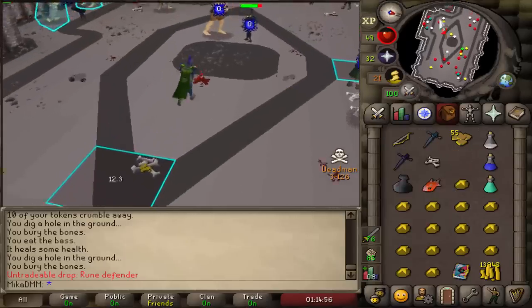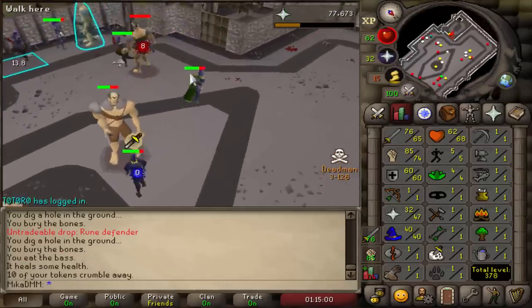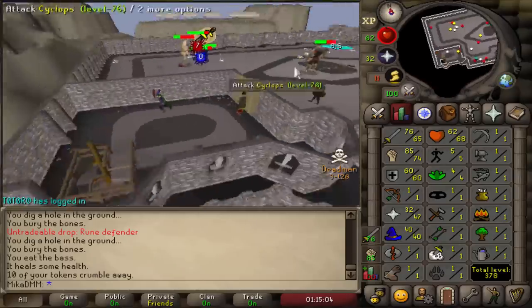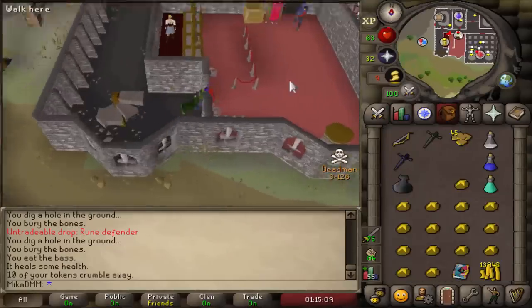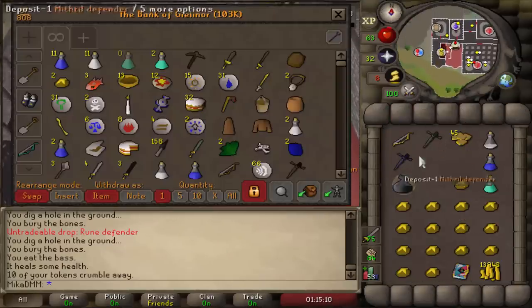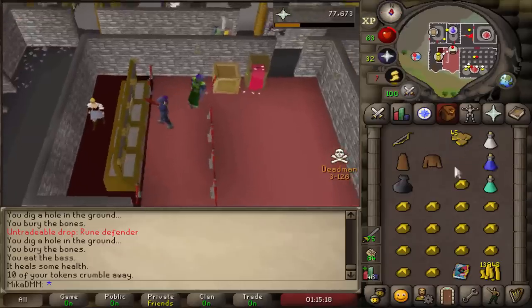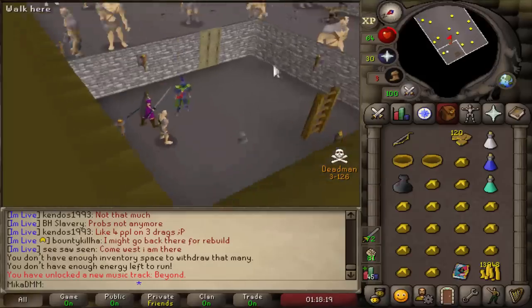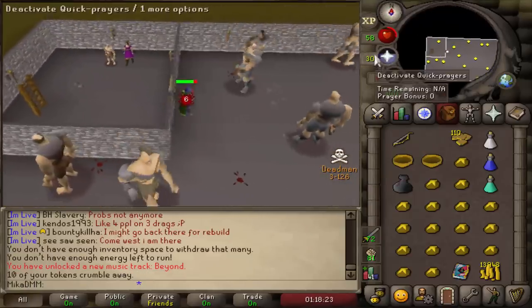A rune defender, boys! Awesome stuff. Stat update: 65 attack, 74 strength, 60 defense. We get into a better room right now. I no longer need to compete with all these people. Now I'll have a room to myself. But first we need to farm a little bit more tokens — we got really lucky in that one, so really happy with how it went. Let's just get 100 tokens, no more no less. Completely alone in the bottom room with all these Cyclopses to ourselves. Let's get a Dragon Defender.